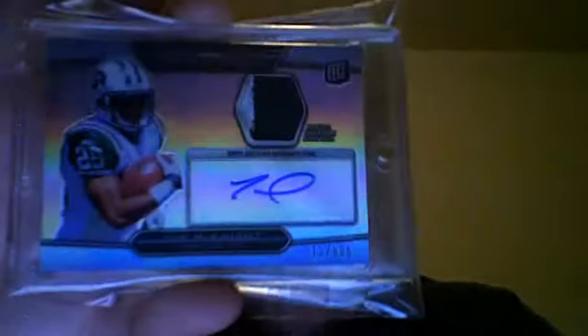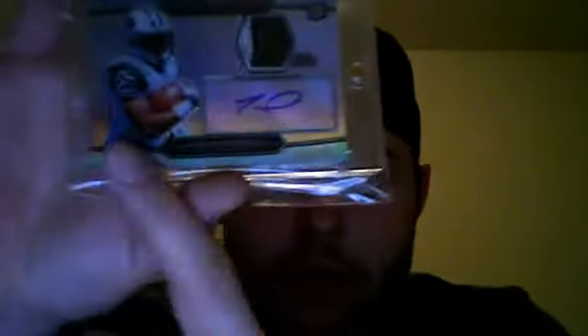Joe McKnight, two color — also a corner of some type — number 313 of 800. I gotta say, for being on the redemption, he's got like the lamest signature ever.